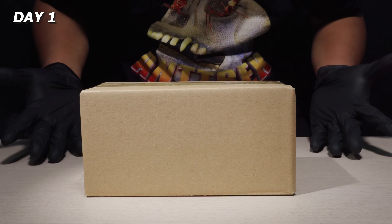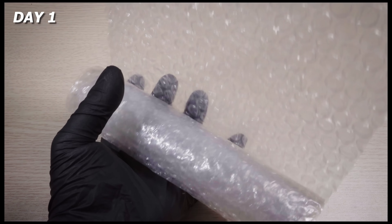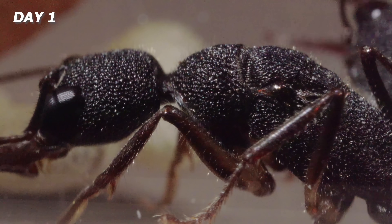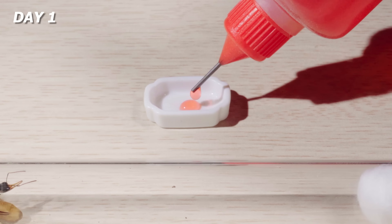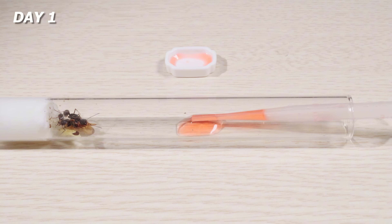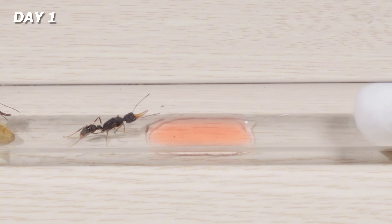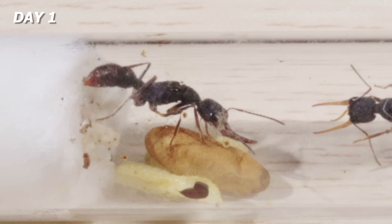Day 1, my package has arrived. The journey begins with two queen ants. These ladies are the heart of the colony — they'll be in charge of building the next generation. I'll be putting them through a series of challenges that simulate real-world scenarios. For starters, I offered them a little honey. They're not really into sweets. Maybe they're just not hungry yet. I decided to give them time to settle in and focus on raising their empire.